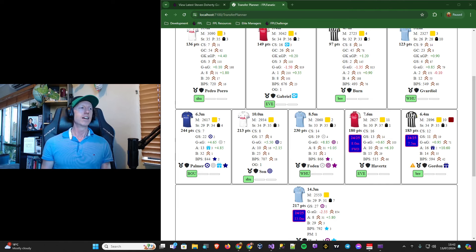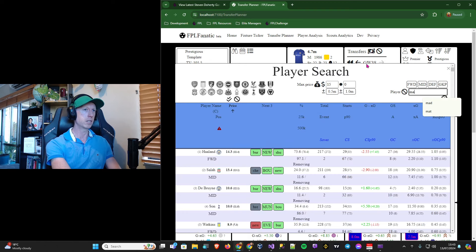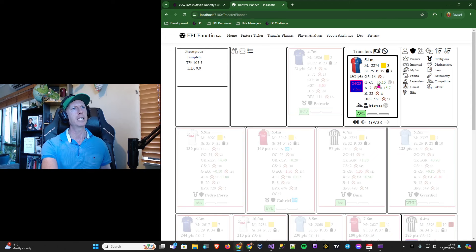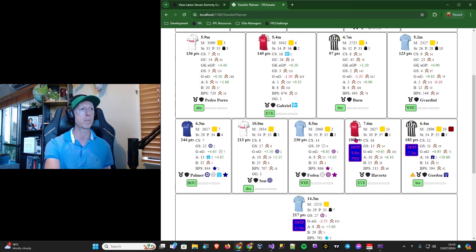I'm not actually going to go through every single new price that was released by FPL because there were 20 prices and some are neither here nor there. There were three defender prices for the three promoted teams at 4.5, 4.5, and 4 million. Haaland's 15 million, Watkins at 9 million, Havertz up to 8 million, Toney at 7.5 up front. Mateta had a big price increase as well — he finished the season at 5.1 million and has now gone up to 7.5 million. He did score 16 goals last season with seven assists in a 165 point season, so it's another good sign that they are actually putting prices up.